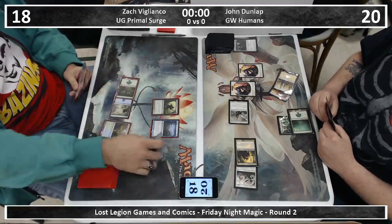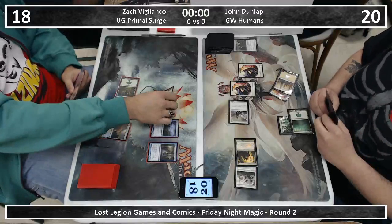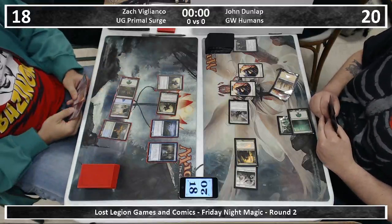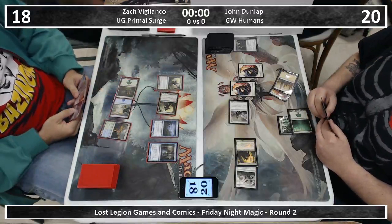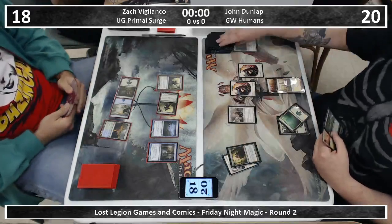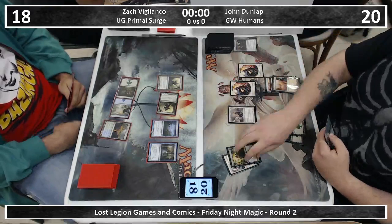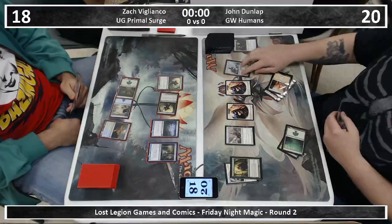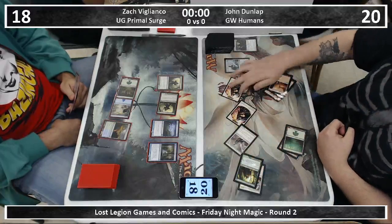Zach does miss his land drop. I have no idea what that card is — any of you gentlemen can tell me? I'm going to assume it's something with Defender. Is that the Doorkeeper? They're saying Test Subject in the chat — Ludevic's Test Subject? Oh yeah, that's a good thing to dump mana into. As a Defender, he's going to untap and have one, two, three, four — eleven mana. He can Surge next turn. I'm just going to live in a world where it's in his hand so I can be excited.